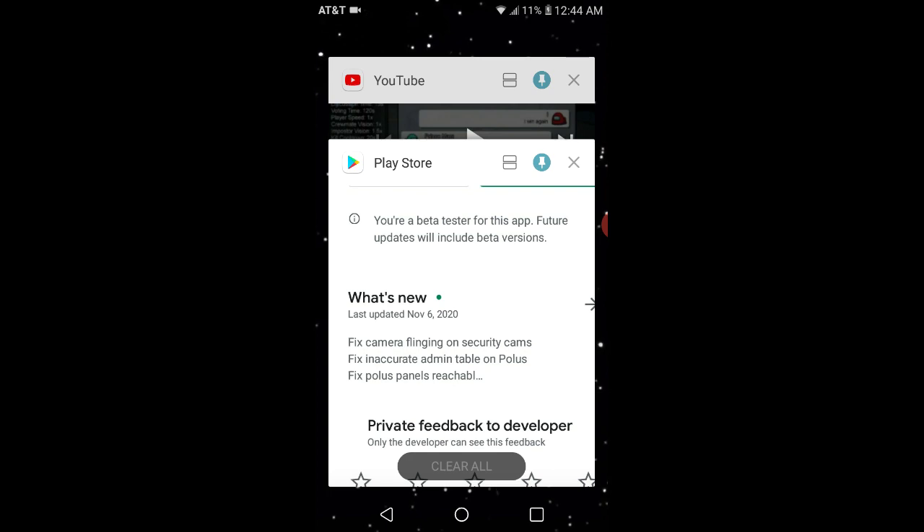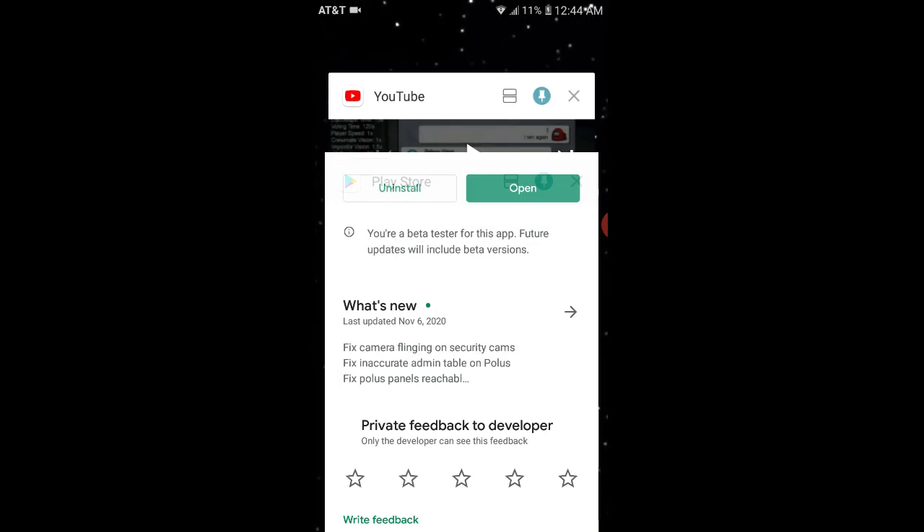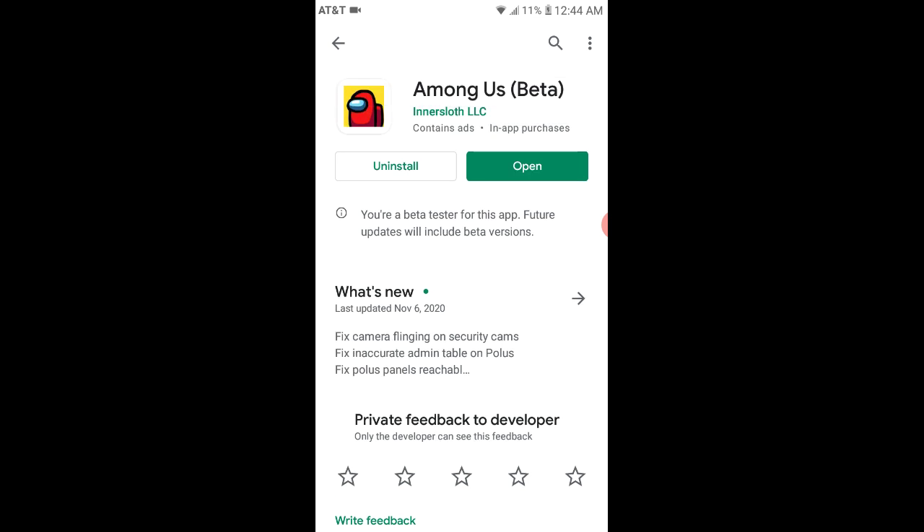So let's go to the Play Store, go to Among Us, and then push uninstall.